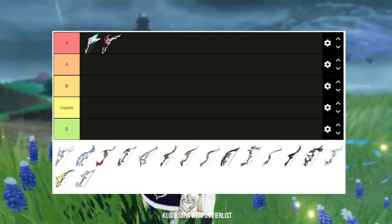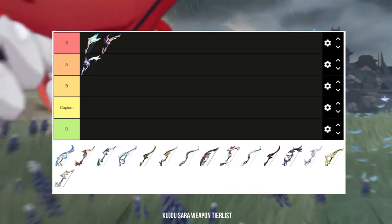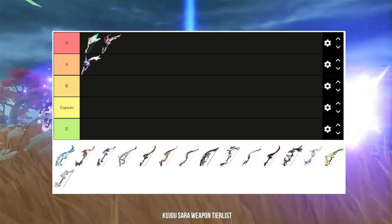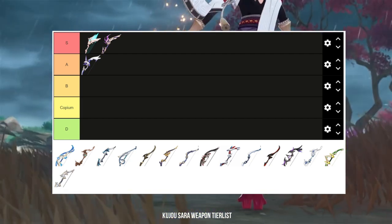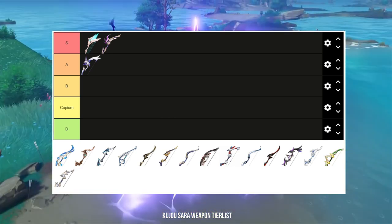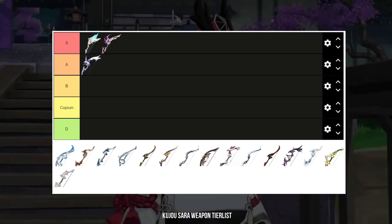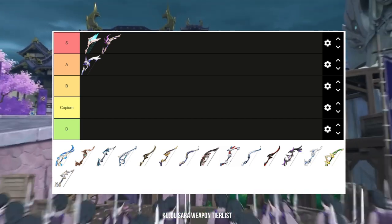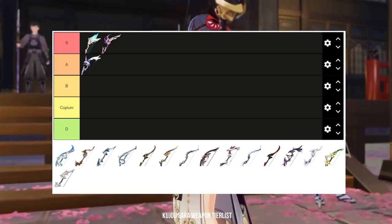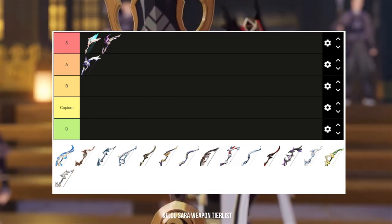Next we move on to the Amos Bow. It is also a 5-star weapon with similar base attack to Thundering Pulse and has attack percent as its main stat, which is nice. However, unlike Thundering Pulse, the Amos Bow's passive doesn't benefit Kujou Sara. Although you need to use a charged attack to trigger Tengu Juurai from her elemental skill, this doesn't increase its damage. Unless you have leveled up your normal attack talent — the least important as a support — your charged attacks will be very weak. The bonus charged attack damage from Amos Bow is quite pointless, so it lands in A tier.